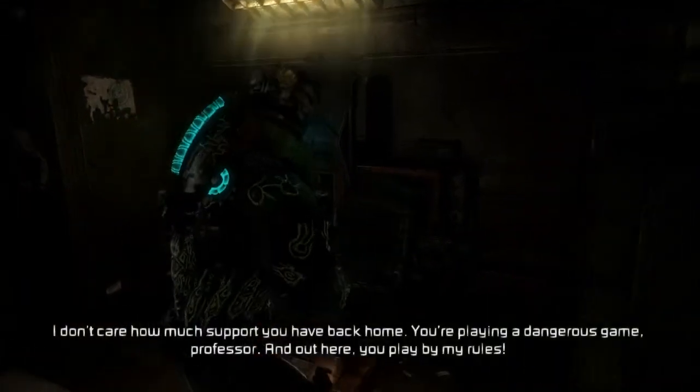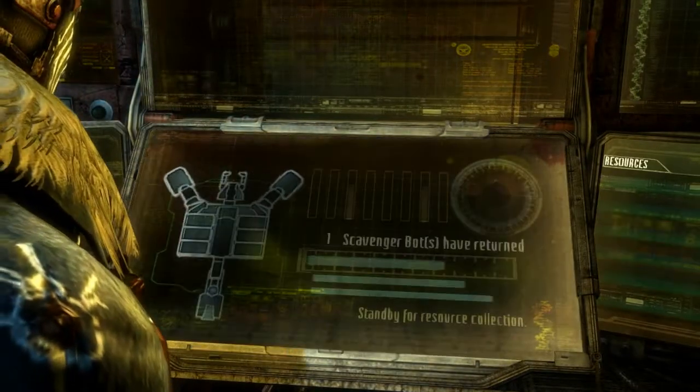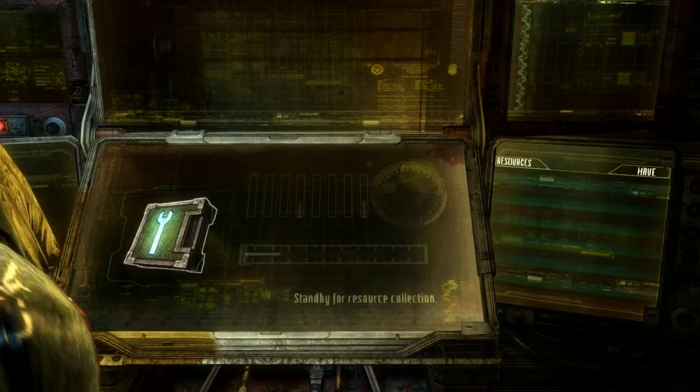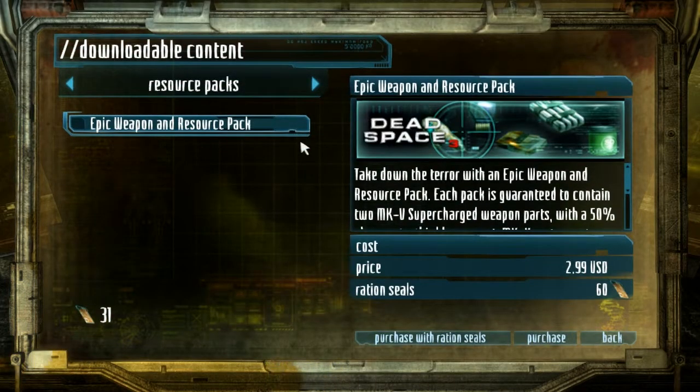So let's see what is going on. We have 31 ration seals, which means in theory we should be able to buy a resource pack, but for some reason the ultra weapon and resource pack is not here in my DLC. I've bought it before — when I first played the game I bought it like two or three times, then it disappeared. On my second playthrough I was able to buy it once or twice and then it disappeared.